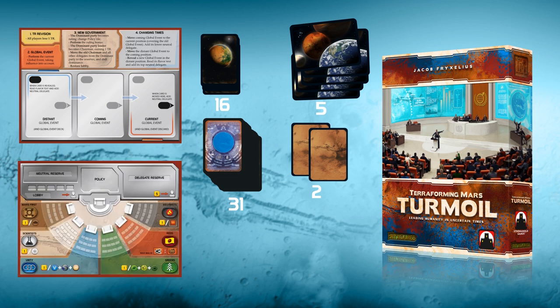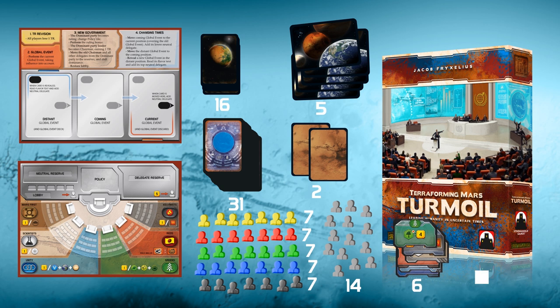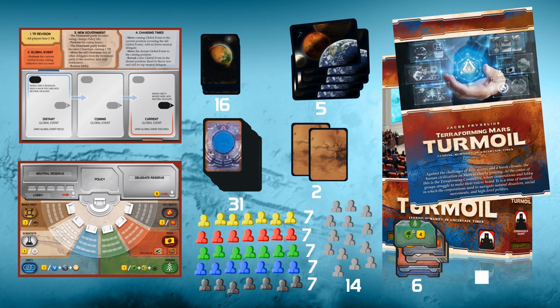And then there is the Terraforming Committee board where you will place delegate meeples of your player color. There are also some gray opaque meeples and they represent a neutral player. Then some policy tiles, a dominance marker, a rules sheet, and a Terraforming milestone.